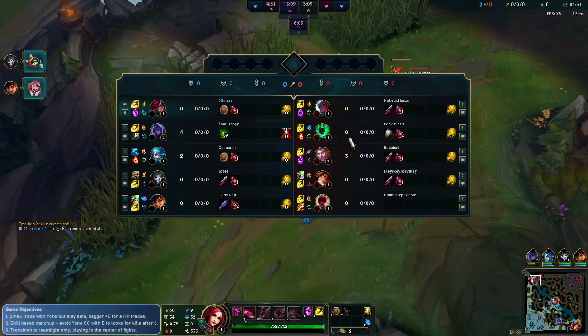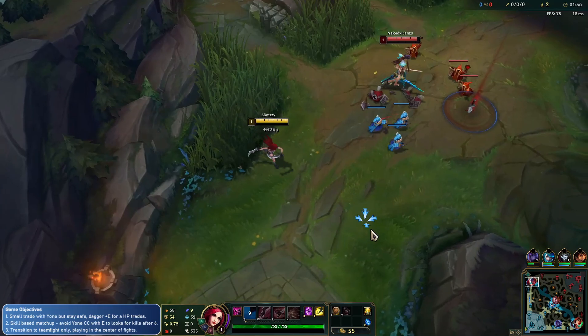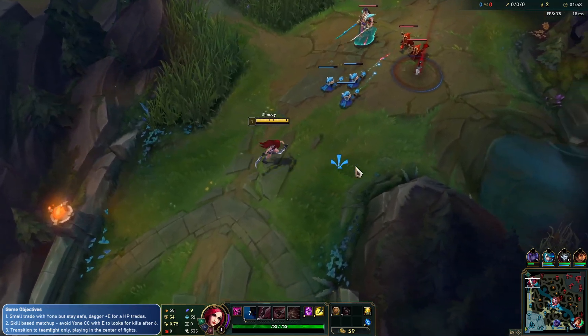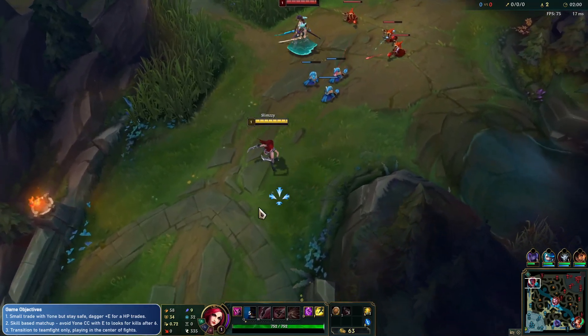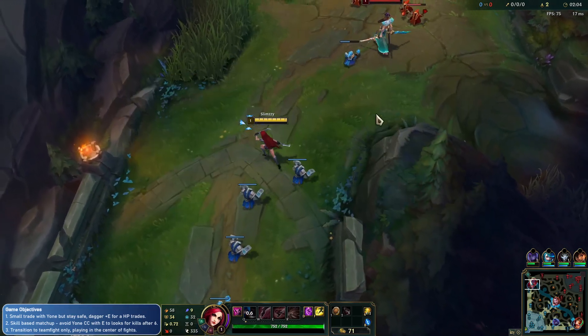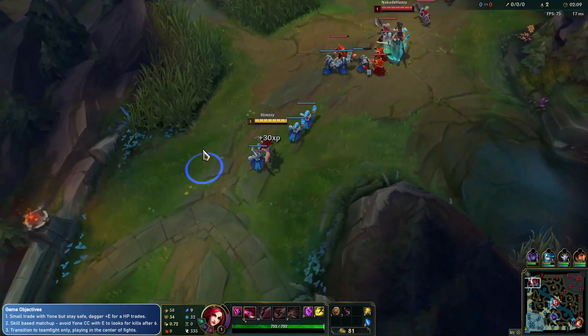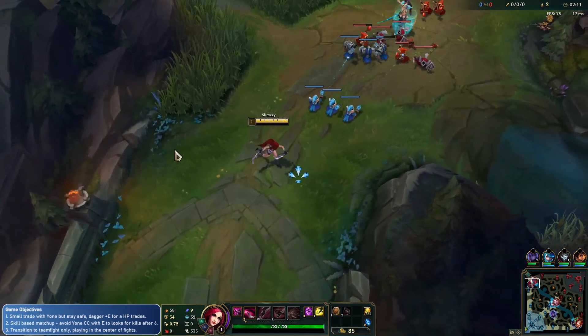I initially thought it was Jax in champ select and then in loading we discovered it's Yone, so we're not going to have a lot of fun. Going to have to play back foot a lot, which is kind of normal for Katarina. The one downside is that he's got Tempo as well, so usually you could abuse Tempo — I can't really walk up for that minion, unfortunately. He's going to keep me.